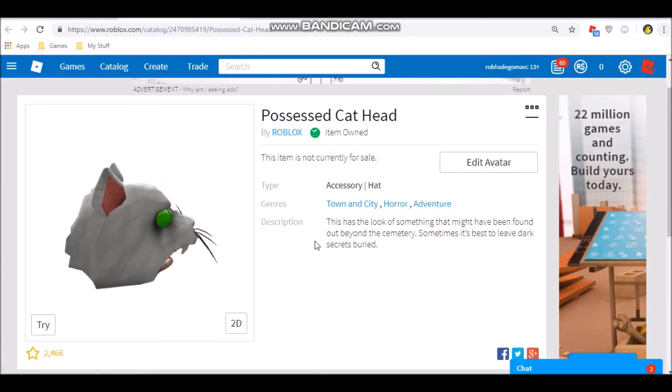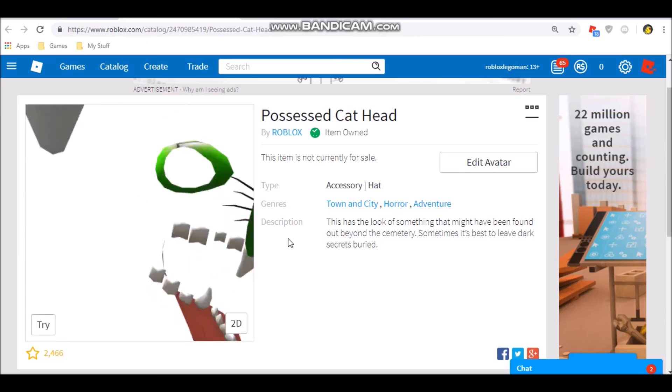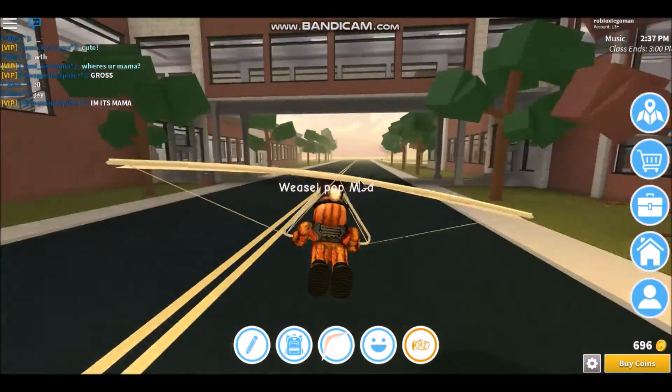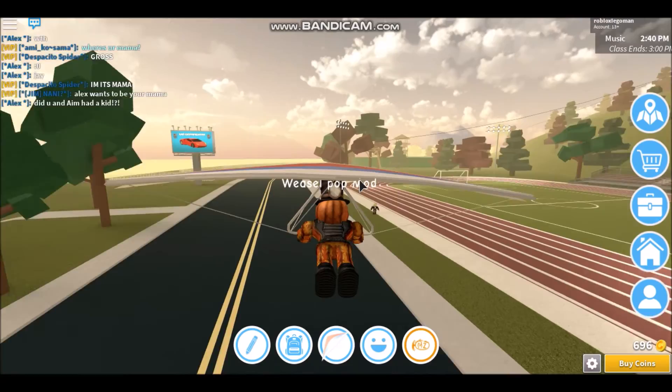Hey guys, Roblox Eggman here and today I'm going to show you how to get this possessed cat head in Robloxian High School. So first off, you need to join the game and then from the spawn, you go down past the athletics area and the maze is right next to it.